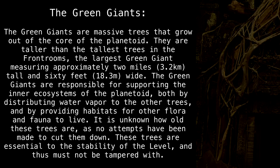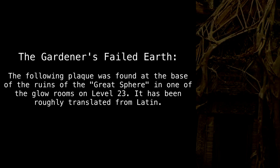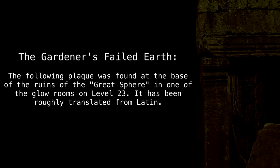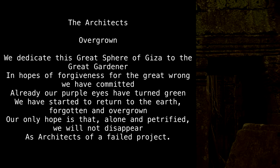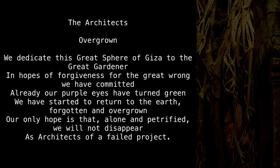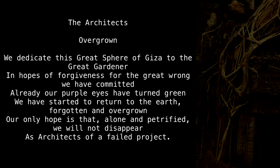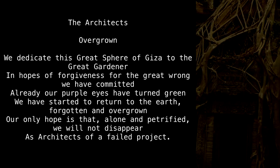These trees are essential to the stability of the level and thus must not be tampered with. The following plaque was found at the base of the ruins of the Great Sphere, in one of the glow rooms on Level 23. It has been roughly translated from Latin. The Architects: 'We dedicate this Great Sphere of Giza to the Great Gardener, in hopes of forgiveness for the great wrong we have committed. Already our purple eyes have turned green. We have started to return to the earth, forgotten and overgrown. Our only hope is that, alone and petrified, we will not disappear as architects of a failed project.'